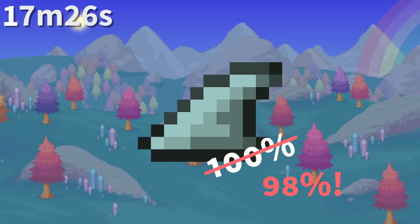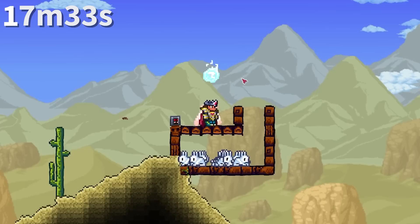The shark fin doesn't actually have a 100% chance to drop from sharks, but instead a 98% chance. There's no reason for this 2% discrepancy as far as I know, and I've always treated it like a guaranteed chance anyway.